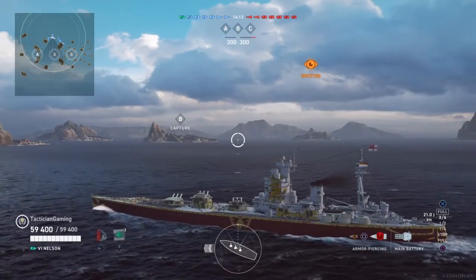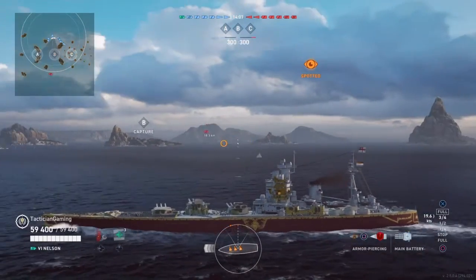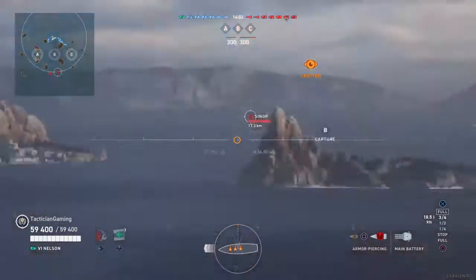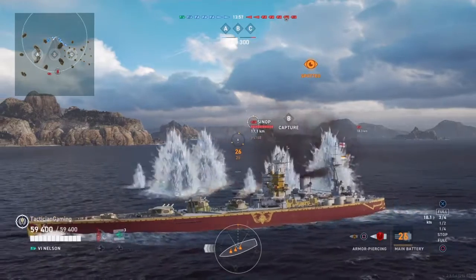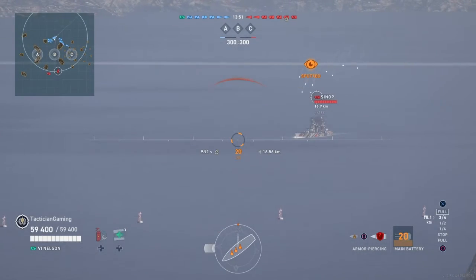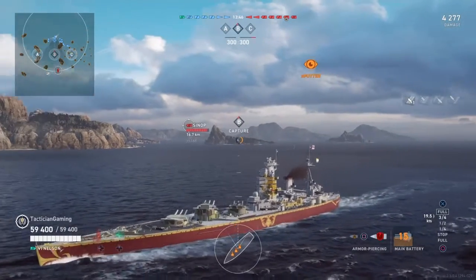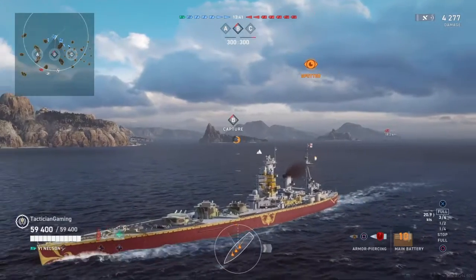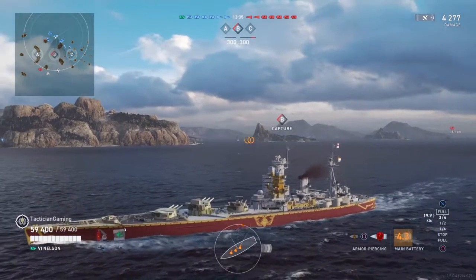Now I'm spotted — it's more than likely one of their DDs. With that I'm going to take advantage of the fact that Nelson's got quite a large ship to turn away. I'm going to catch this Sinop, hoping she goes complete broadside as I turn away. And this Sinop completely fails to hit me. The Sinop is just going to take a 4,000 hit shot to the nose. Sadly, no citadel in that shot — that would have been absolutely phenomenal to hit a citadel at that range with 16-inch guns.